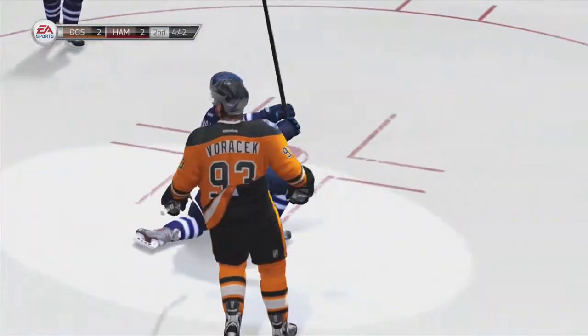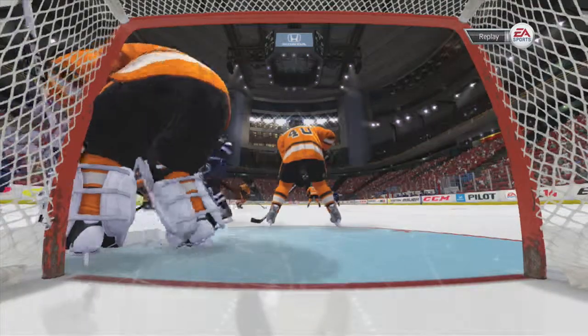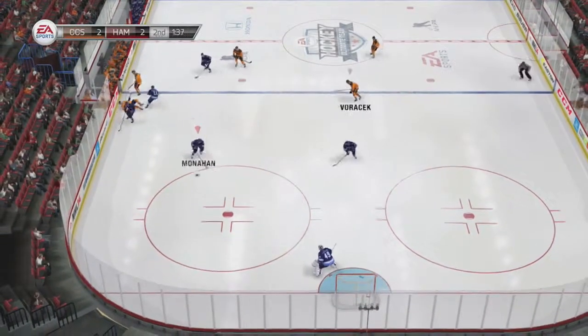It kind of messes with the ice tilt, if you believe in that. But yeah, he's a legitimate player. I had no problems putting him out on the face-off circle, and on the penalty kill he definitely held his own there. And for a 64 overall, can't complain with that.